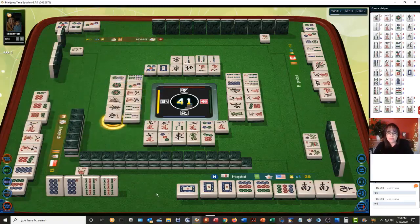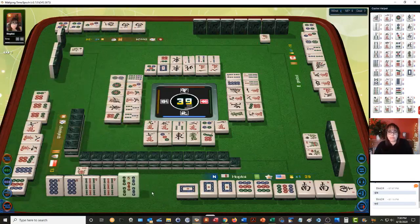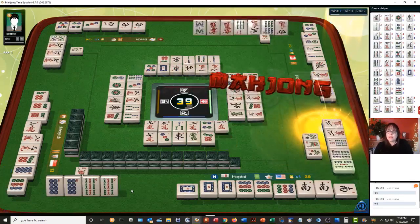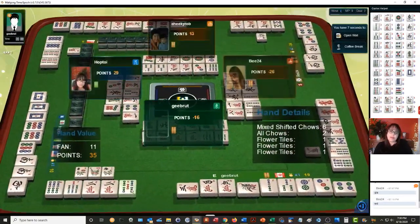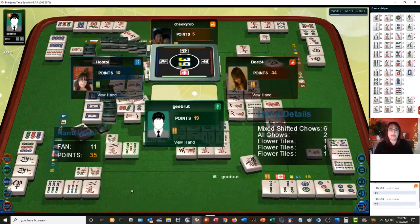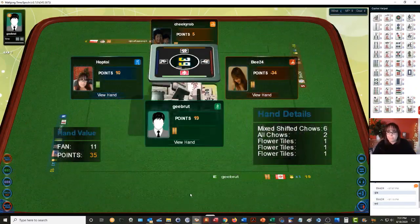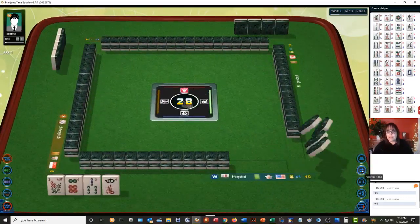West wind — pung. We are looking for a nine bam. I thought they were maybe playing lower four — they did have it, and they had the four bam too. Now we're in second place. They have makeshifted chows, all chow, and flower tiles. Now we have to win this next hand to take first place.